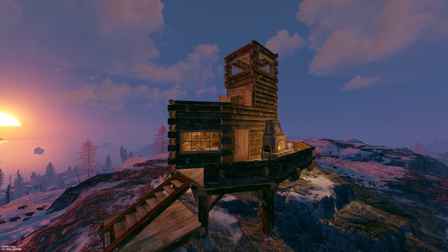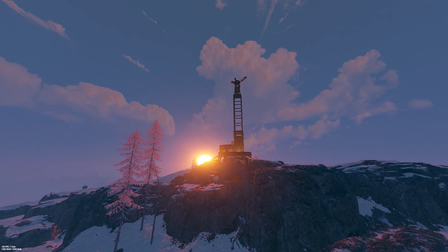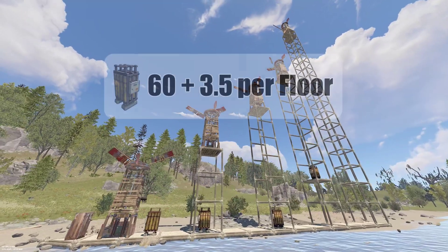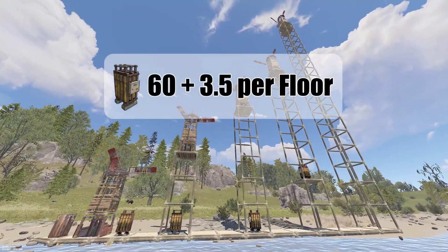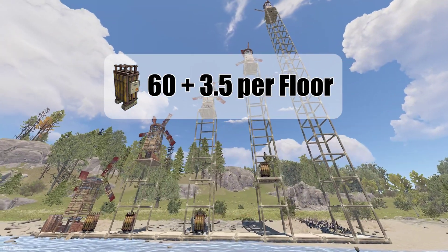So if you build your solo chad base on top of a mountain, you still need to place your wind turbine high above the ground to get more power. Wind turbines generate roughly 60 power at ground level, with roughly 3.5 more power added for every floor you go higher.